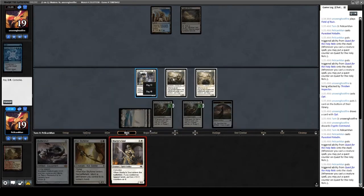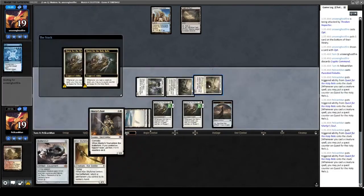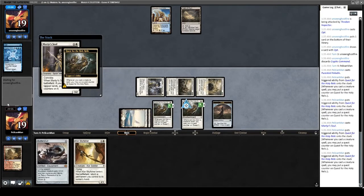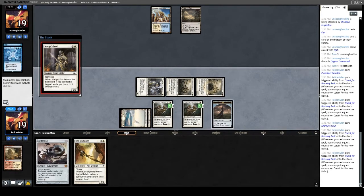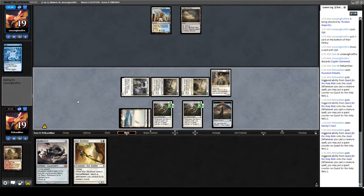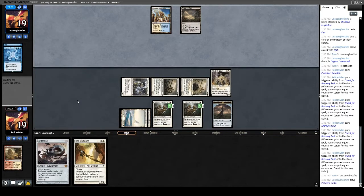Cast Martyr's Soul. Awesome. The Skyfisher next turn is going to turn our quests for the Holy Relic online, which is fantastic. My opponent is thinking about this one. Next turn we're going to get to do some cool stuff — the plan is to pop both quests and get Argentum Armor and Sword of Fire and Ice.